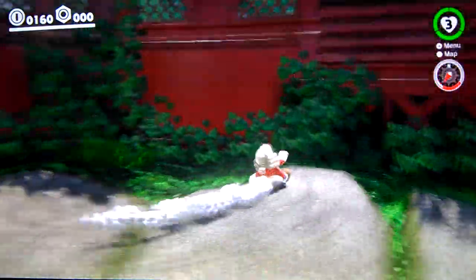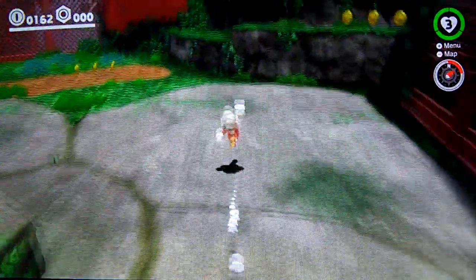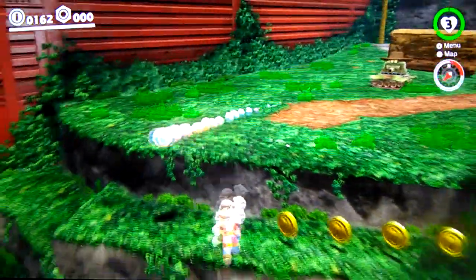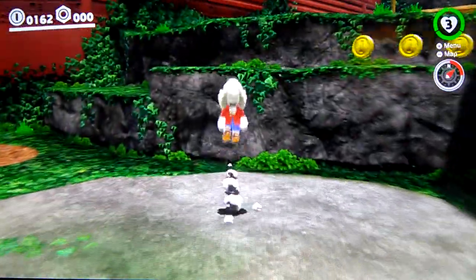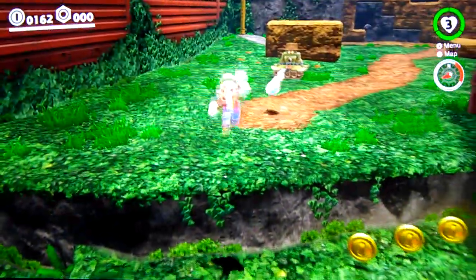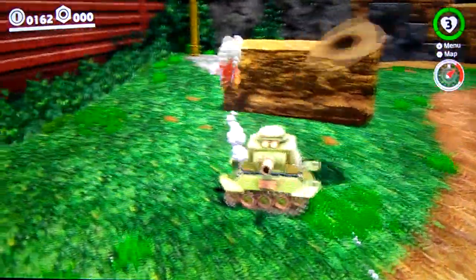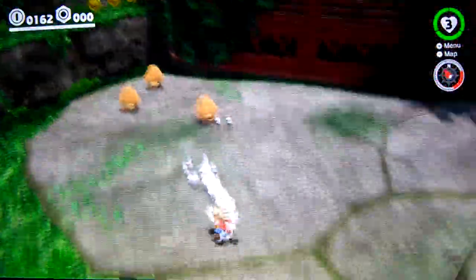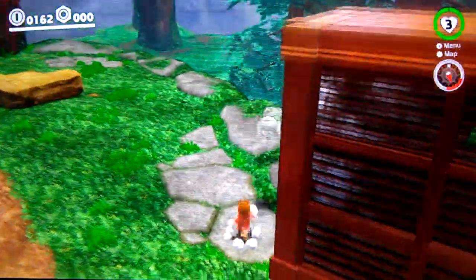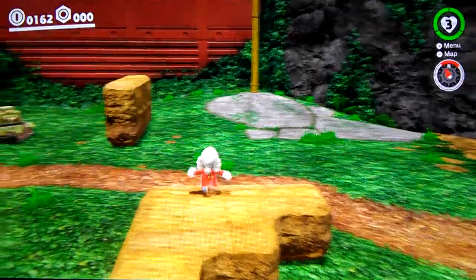There is another method which definitely will work. I am going to attempt it — do a triple jump. Well, I failed. You do a triple jump and try to bounce on that enemy and land. Well, I failed again. You try to land on him and then jump over here. I'm not going to attempt that because if it's possible it's going to take me way too long. So we're going to do the easy method and land over here. If someone wants to try that, they can, but I'm not going to try it right now.